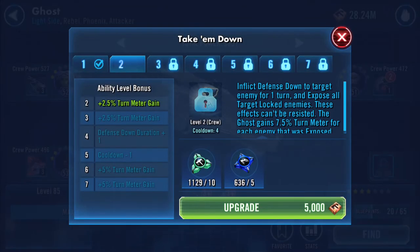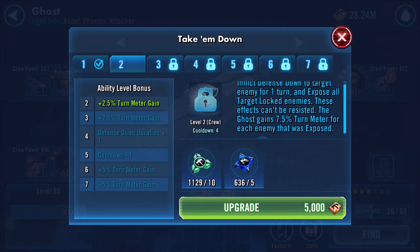Inflict defense down to target enemy for one turn and expose all target locked enemies. These effects can't be resisted. The Ghost gains seven and a half percent turn meter for each enemy that was exposed.